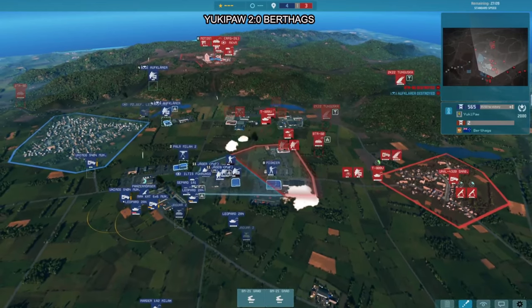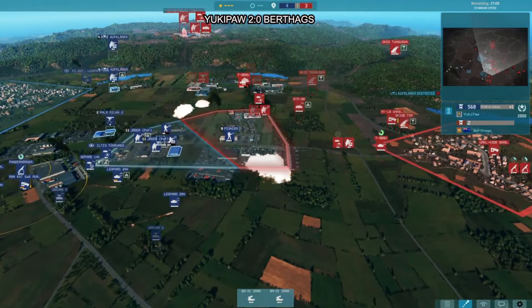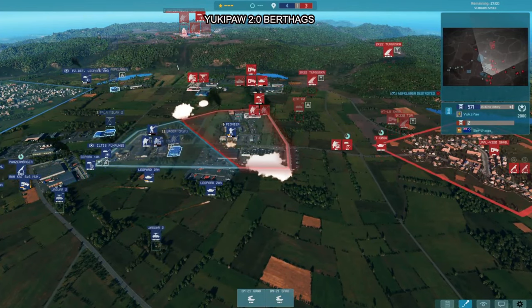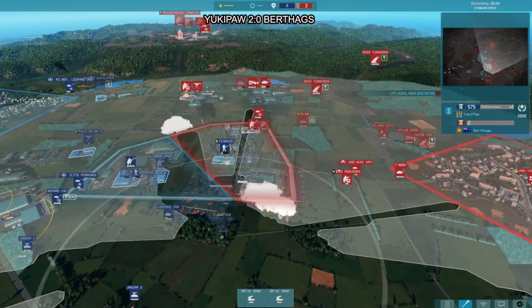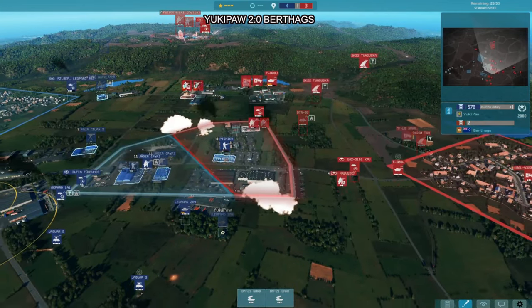That means Berthax still needs to kill more here and should wait for reinforcements. The next grad salvo should do similar damage, and then he can push in — but not just yet. The Leopards just got repaired next to the Panzermorser. This T-80 needs to go back — the Leopards are faster, have better movement accuracy, and have bigger guns.